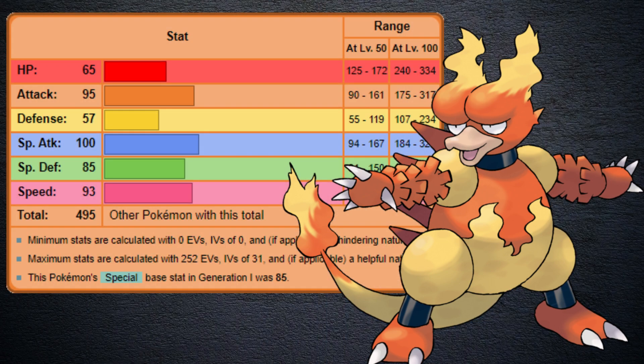Magmar is of course the fire type Pokemon introduced back in Generation 1 and is perhaps best known as Blaine's signature Pokemon in the anime and the epic fight against Ash's Charizard. Magmar rings in with a base stat total of 495, which actually puts it 5 points lower than last week's Scyther, and into the same class as Pokemon like Beedrill, Nidoqueen, and Toxapex. Our HP and defense aren't fantastic, but our special attack and attack are pretty darn good. Even our speed is actually pretty nice.